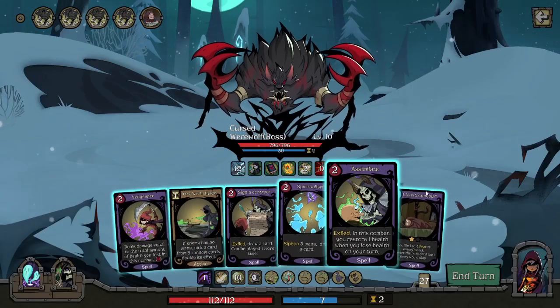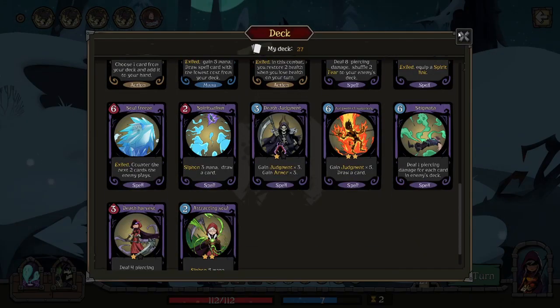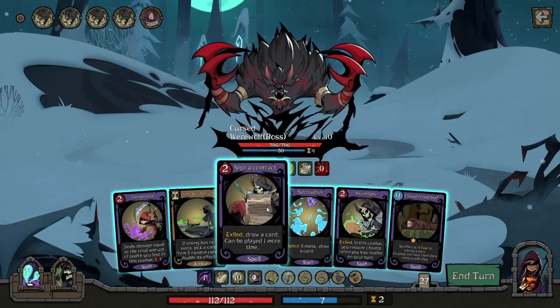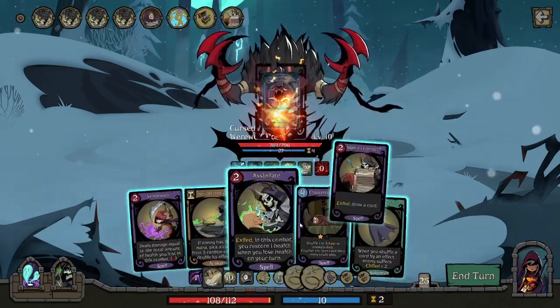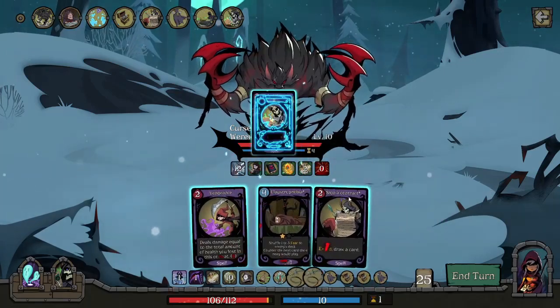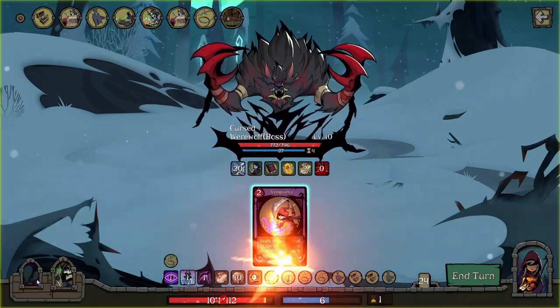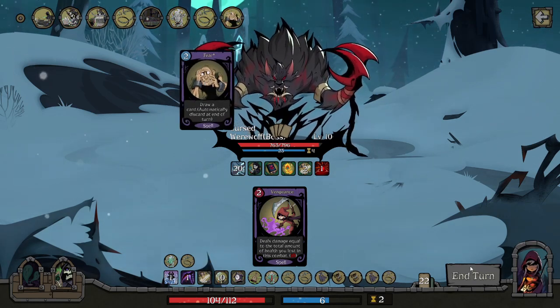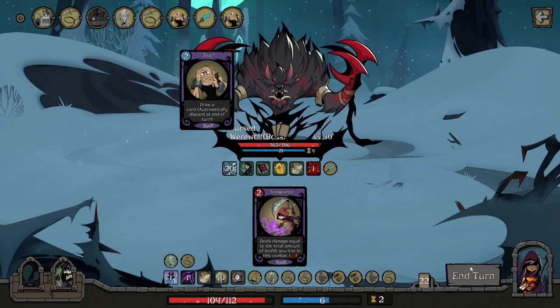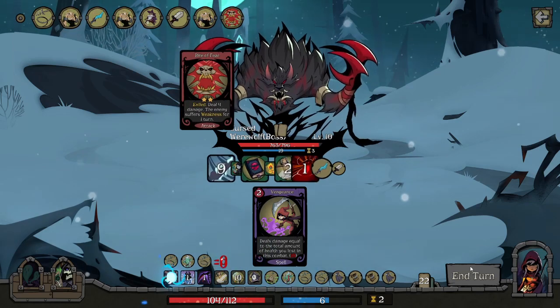You may have noticed at the very beginning we shuffled a lot of equipment into our deck. We'll talk about that at the end of the video of how we got that to go off, but for now let's go ahead and draw some cards and assign some contracts. We have a very large amount of health because we didn't spend much on spells throughout the game — we focused mainly on getting equipment.